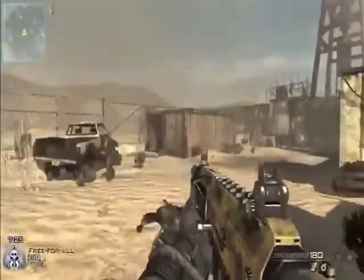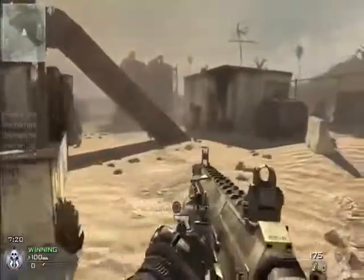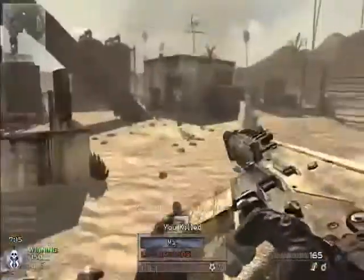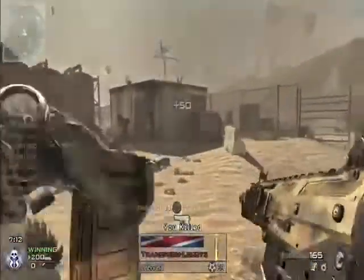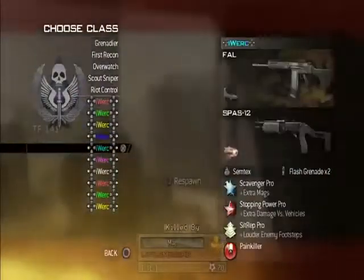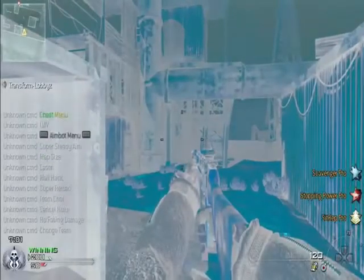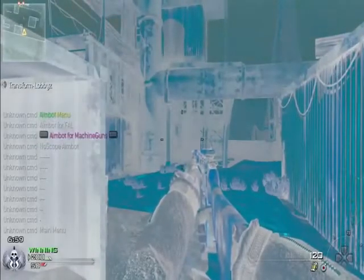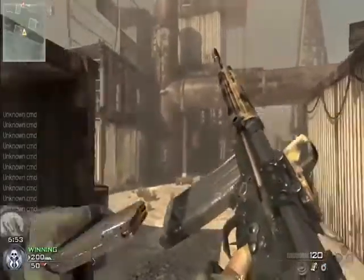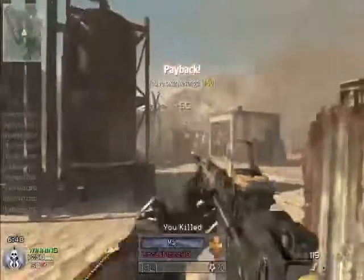One thing we tried to get working was the on/off toggle — we've had a lot of requests for that, but unfortunately we cannot figure that out yet. We're still working on it, so if anybody has any insight on that, please let us know — message me on YouTube or talk to Transform Lobbies. We've seen a couple of menus where the on/off toggle was integrated on the top center, but ours is on the bottom left and we just can't get it going. We haven't given up, so if you have any help on that, please let us know.